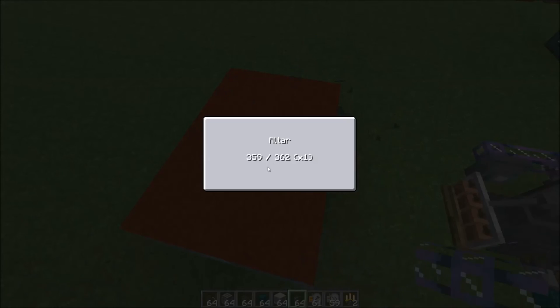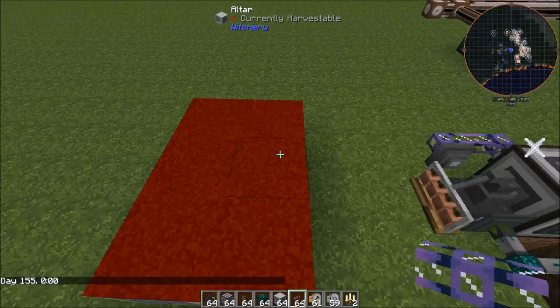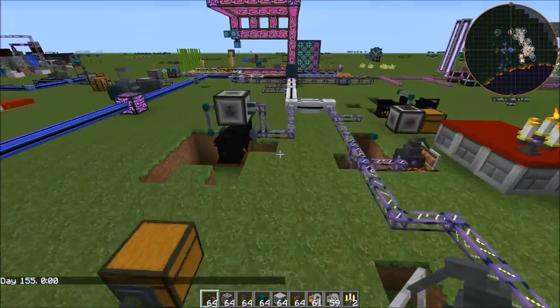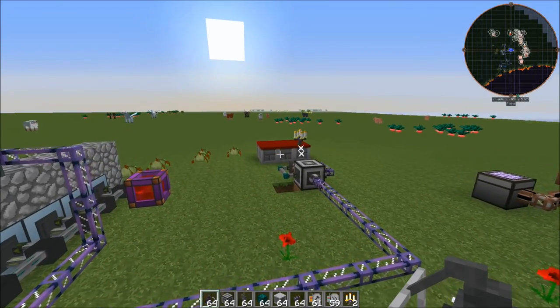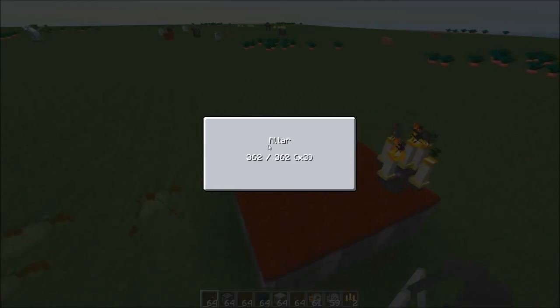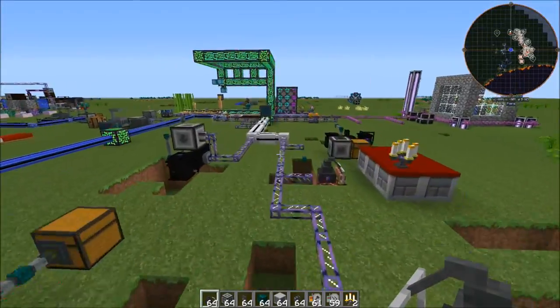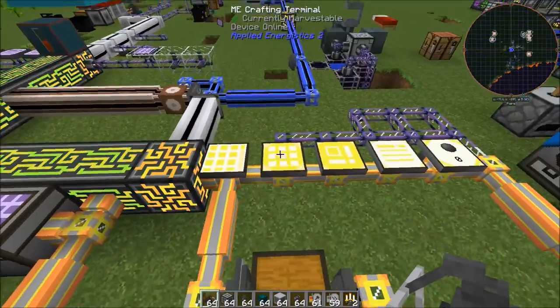Now if we remove the candelabra, you'll notice that it slowly starts draining. That's why I suggest at least putting like a candelabra or something on the altar — that's my personal suggestion. At least something for a little bit of regen speed on this, just in case you run it for extended periods of time. But even a times two regen will keep up with the distillery.